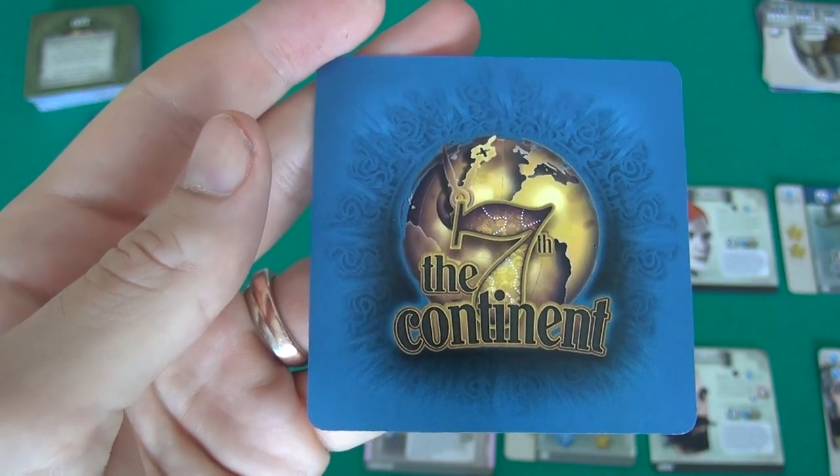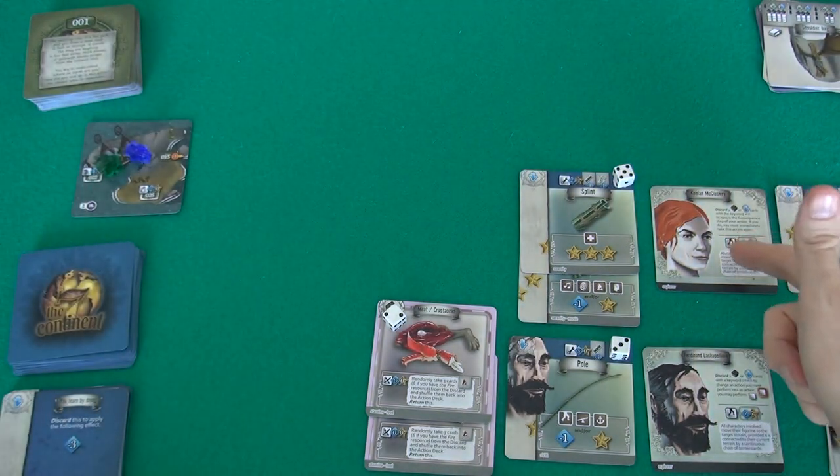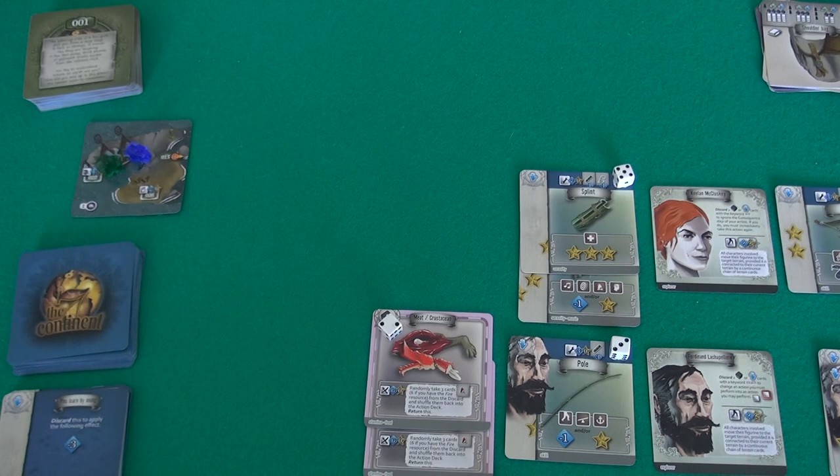Hey everybody, welcome back to the 7th Continent. Now let's start adventuring. The world is set up. Here's Jen, Akilah McCluskey, and here's me, Ferdinand. I've got my walking pole, Jen's got her splint, I've got all my collected delicious crab meat waiting to be eaten. And here we are over on this peninsula.